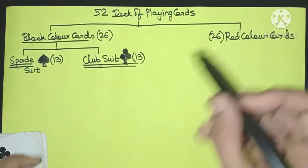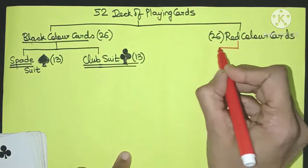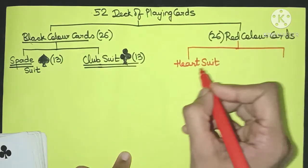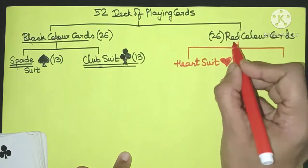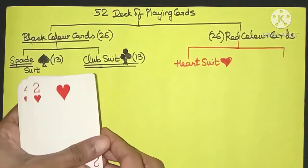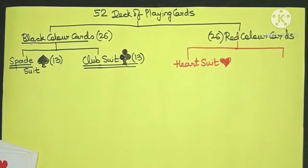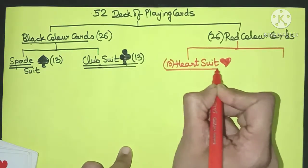These 26 red color cards are equally divided into two suits as well. One is the heart suit — as the name suggests, the symbol is that of a heart. Because it's a red color card it has a red heart. These are the red heart suit cards. Since it's equally divided, 26 by 2 gives 13 cards in the heart suit.